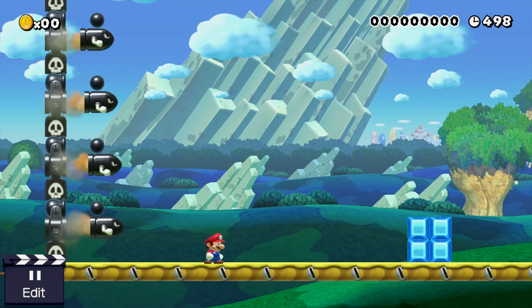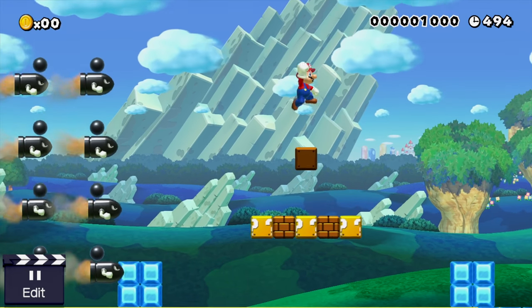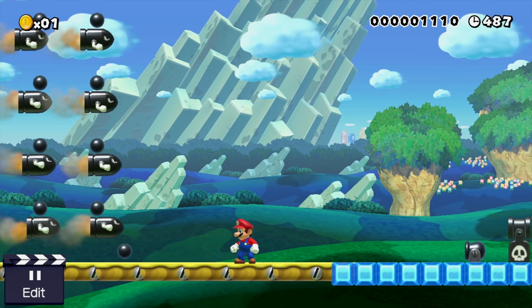Hey everyone, it's Darby from Blue Television Games. Recently I showcased a level that had these really weird block physics where enemies were moving strange — some things seemed like they were going in slow motion. I figured out how to do this for you guys, as it was requested by tons of you.